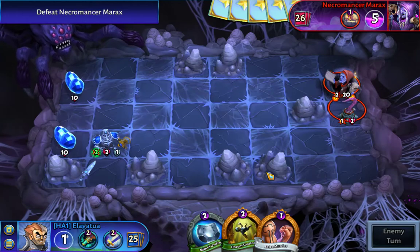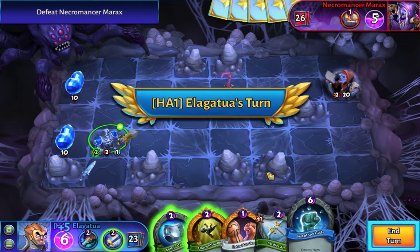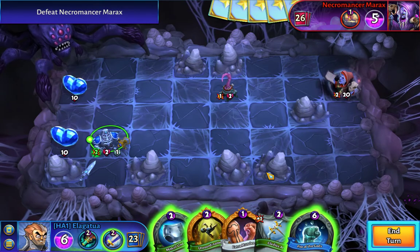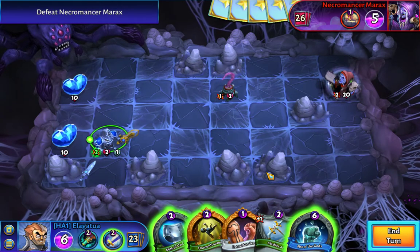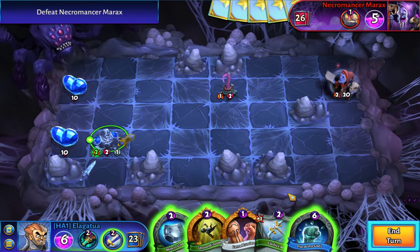Merex is a ranged necromancer, so we want to stay as far away from him as possible. And if I remember correctly, if we stay far away from him, he's actually going to leave us alone for a while, so we might be able to take advantage of that.